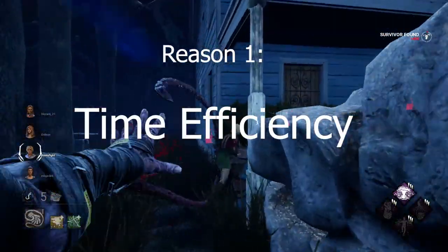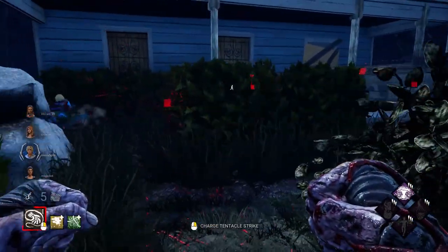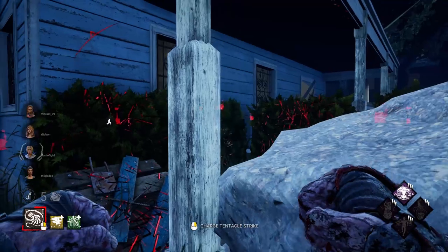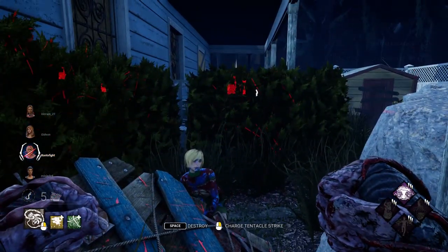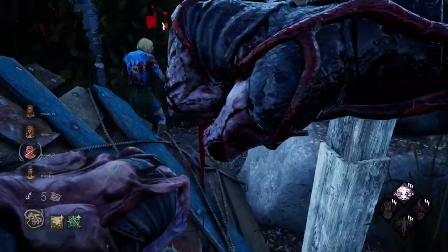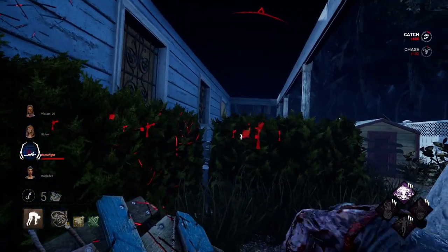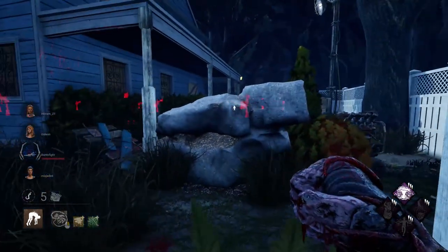Thing number one: saves time. High-level Dead by Daylight is all about time efficiency. Every second that you have where you can move, you should be doing something. And that goes quadruple for the killer, seeing as it's one killer versus four survivors. Your time is literally four times as valuable. The biggest stretch of time where you will lose time in a game is the very beginning trying to find survivors.